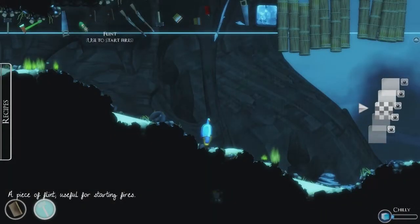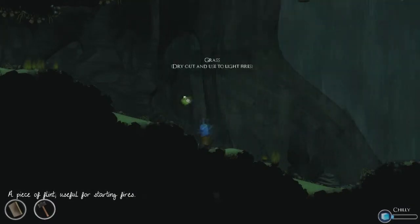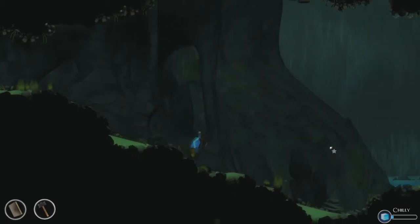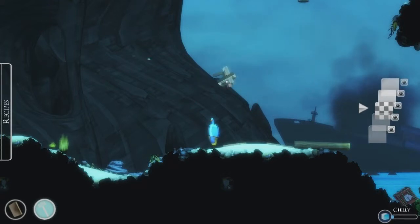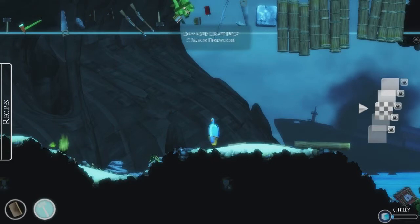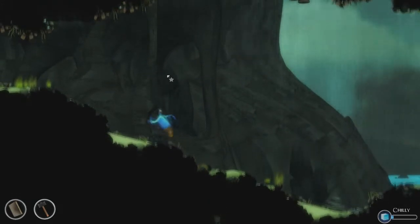So we'll store this just anywhere. We can collect some of these crate pieces here. If you're in space mode, you can attach them together. We're going to throw a bunch together and use this as firewood, and store it somewhere here. And make our way into this cave.